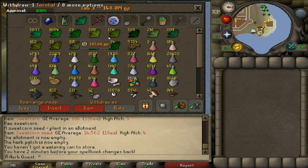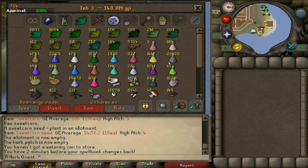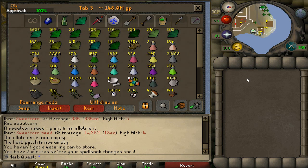Over here we have the herb tab. I'm growing toadflax right now to get my brew count up for Saradomin God Wars — I'm going to be grinding out for the ACB soon.